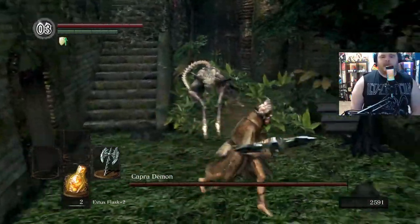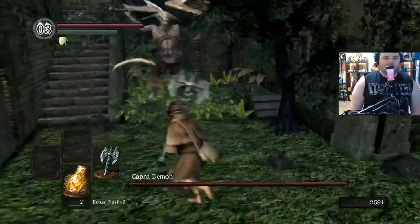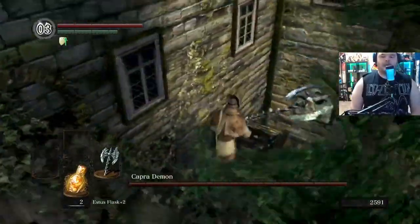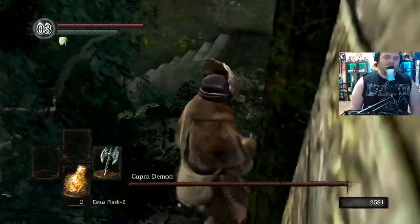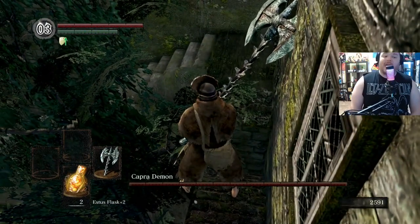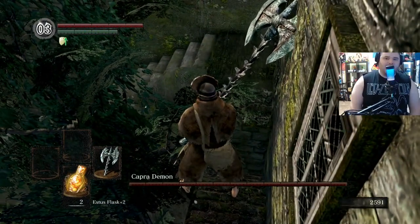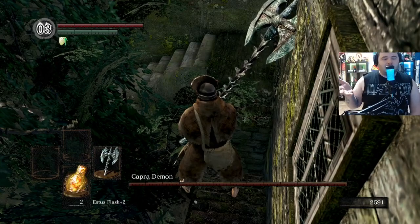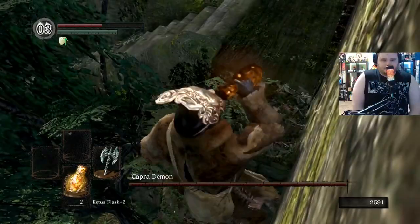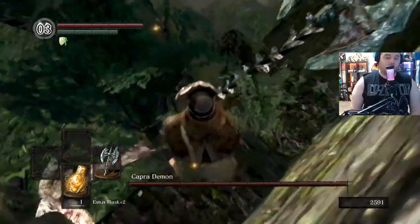Depending on how it opens up, it's really annoying. You need to climb up here and kill the dogs one by one. Obviously, if you have a weapon like this, it's annoying because you can bonk on the wall. If you have, for instance, a spear, it's a lot easier to poke them to death. Unfortunately, we have an unupgraded weapon here, so we had to hit the dogs twice.